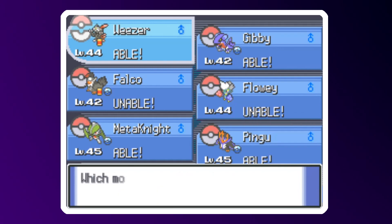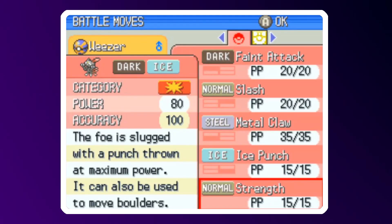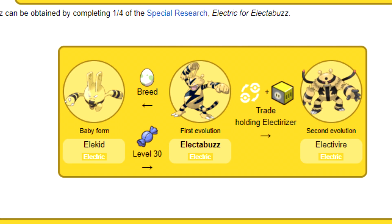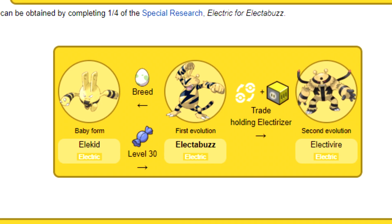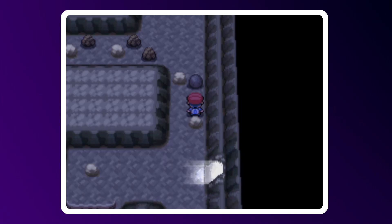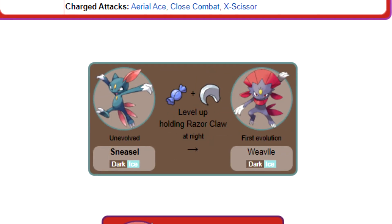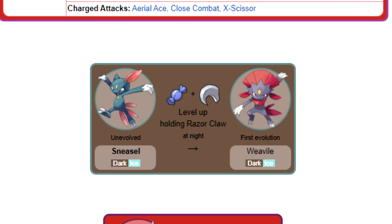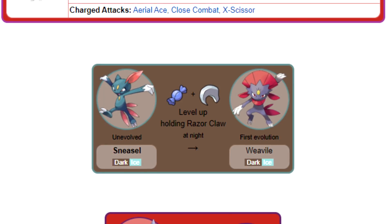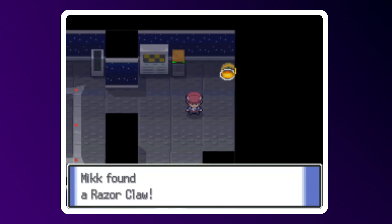To my knowledge, there's no actual in-game information that tells you or even gives you any hints as to how to evolve these Pokémon. Yes, you can argue that some of them are somewhat self-explanatory, but don't try to tell me that there's some obvious connection between the Rhino and the outline of a house. Not only that, but they just feel really inaccessible in a lot of cases. Weezer needs to level up at night while holding the Razorclaw to evolve, and where is the first place in the game that I can get a Razorclaw? A hidden item in the Galactic HQ.